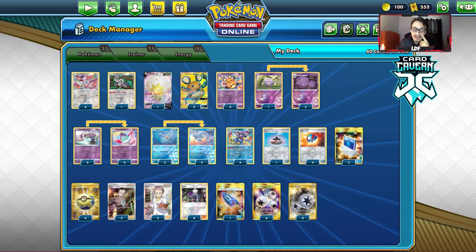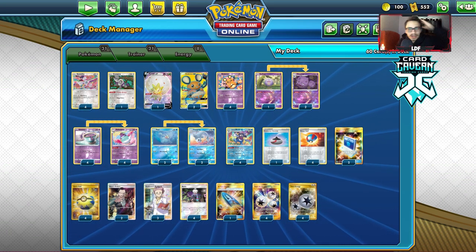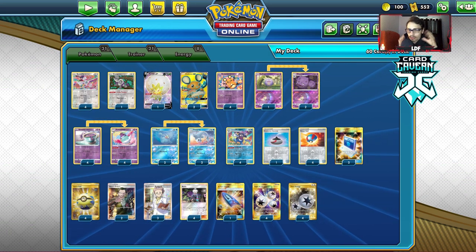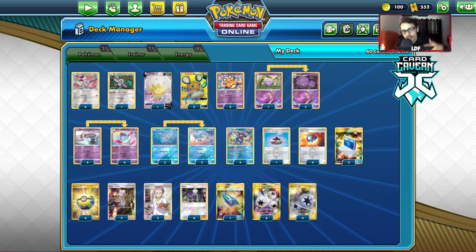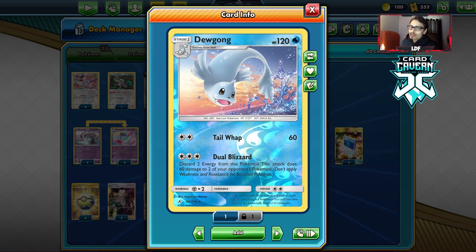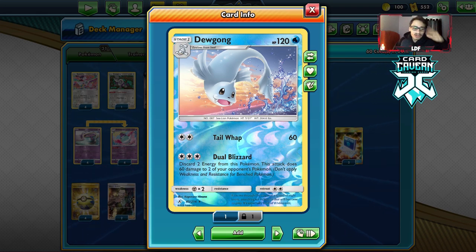My opponent played like three Cramorant in his list. He did use a Cramorant early on, so I was able to take that out and take two quick prizes. That's one of the things about the Blacephalon matchup — you're able to take two prizes on a lot of their benched Pokemon. You can use Dewgong to snipe Jirachi, cripple their draw engine, and knock out the Blacephalon. Round two was another Baby Blacephalon matchup. Dewgong really shined — it took four prizes total. I took out two Blacephalon and two Jirachis with Dual Blizzard. Dual Blizzarding Jirachi against Blacephalon is really good because without Jirachi, they're a bit slower.